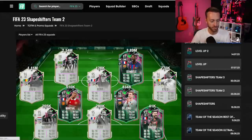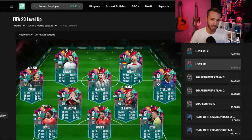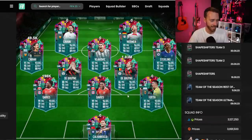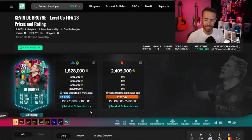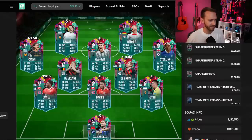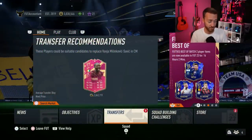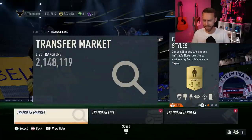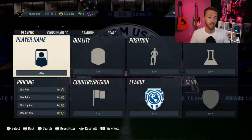One of my questions with batch three is whether level up cards are going to be included. These cards were tied to objectives, and this 98 KDB is now the highest-rated version on the market since the objective has gone away. Will they release level ups in packs today as well? I feel like it's a slight chance they do, but there's no guarantee. We know we're getting a best of batch three — it just comes down to how EA breaks it up. We're really expecting those TOTS cards today, and there's not many other promo cards that could be re-released besides shapeshifters and Team of the Seasons at this stage.